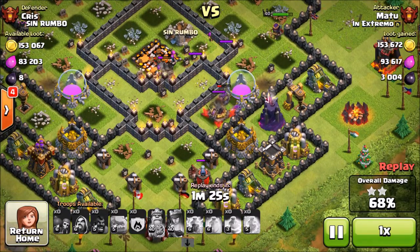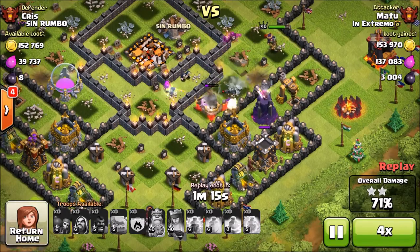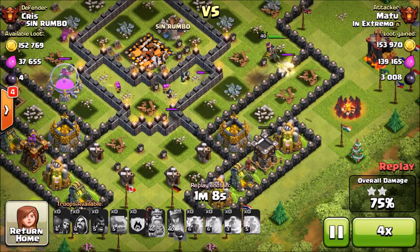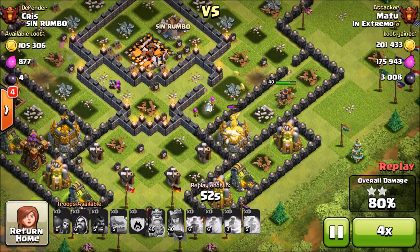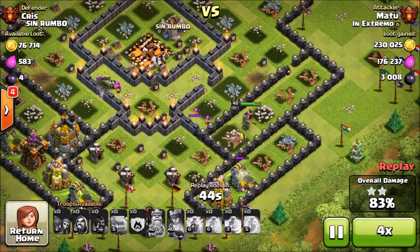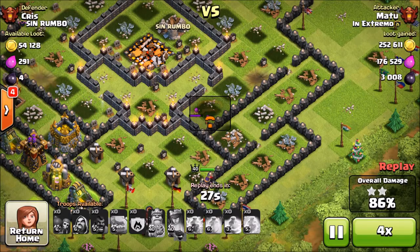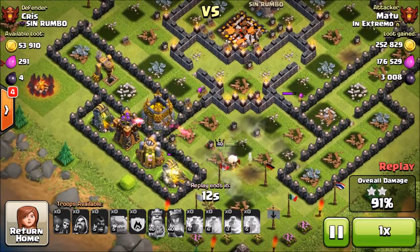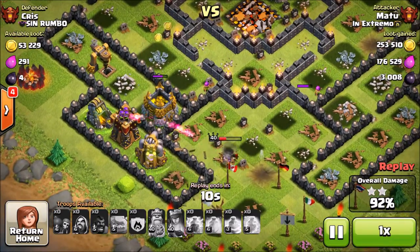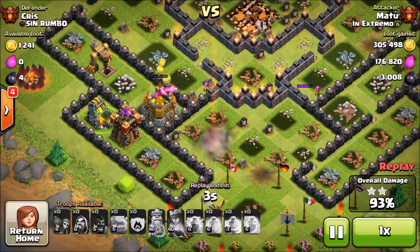There were golems covering the X-bow and then my archer queen. Fast-forwarding through the attack, you can see it got really close. I didn't take out the infernos so I had to send my hogs into the infernos which was a problem, but in the end it did work out decently. I got up to 93% which is a pretty decent attack. That's gonna be it for the replays.